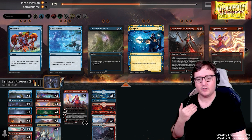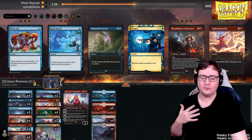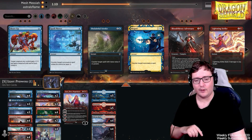Game 2 — massive flood. We hit half our lands, not usually what you want to see in this type of list. Going into Game 3, we're going to bring back in the Play With Fires and Lightning Strikes, and keep in the Make Disappear. So we're going to play less counter magic, a little more aggro, and get the opponent's face down and win Game 3.